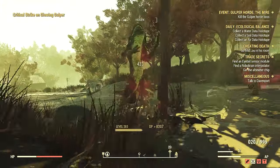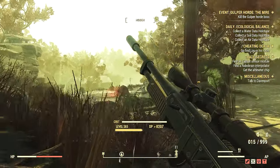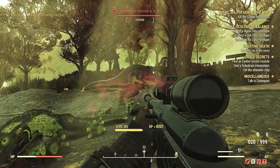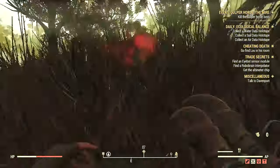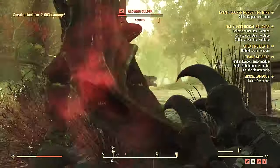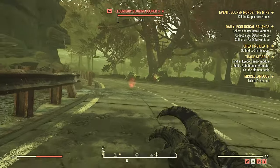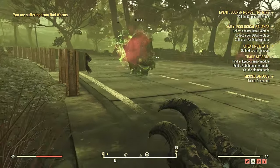Gulpers have a max level of 46, which is not ideal if you're going for weapons or armor at max level 50 — you're only going to get a level 40 minigun off of these level 46 enemies. Handmaids, however, have a max level of 45, so you'll get some good stuff. But mostly these guys are good for getting scrap. Gulper hordes have a really high spawn rate for legendaries — it is amazing.